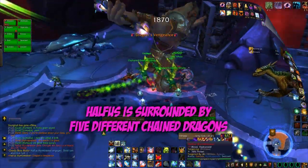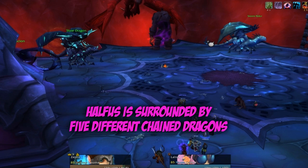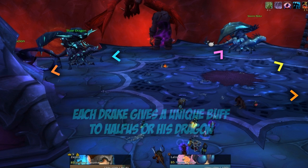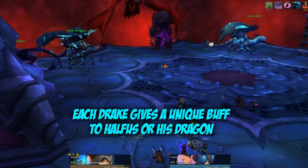Halfus is a fight that changes from week to week, for he has a selection of adds, or mini-bosses, that he can pick from to aid him. There are five that he can choose from, and every week he selects three of them, which you must do combat with.